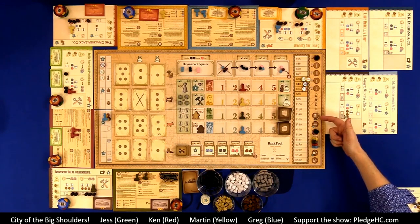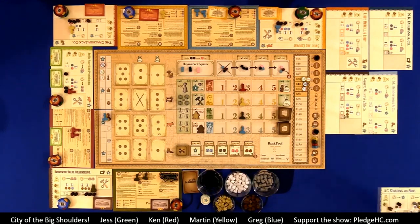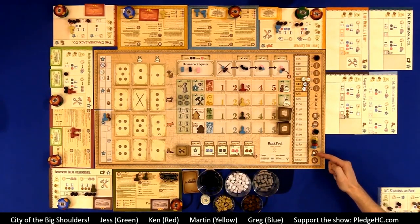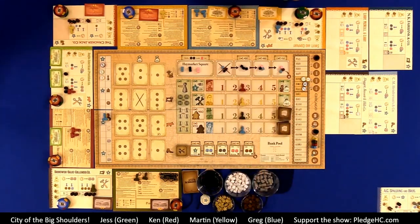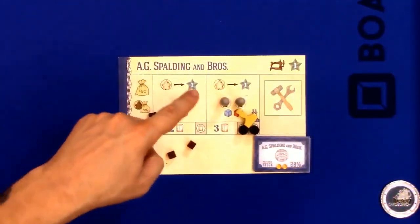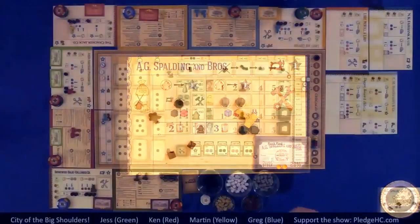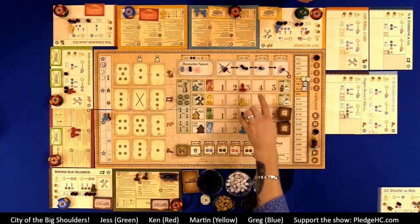The operations phase has each company operating from highest to lowest on the appeal track. When a company operates, it purchases resources from any of the three available markets, then produces goods if it has the correct resources. Each factory will produce goods if possible. Then they sell any produced goods to the markets, pay dividends based on how much they made, adjust the share price, and refill any of the markets.